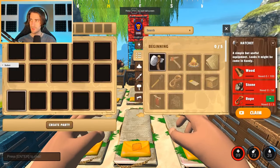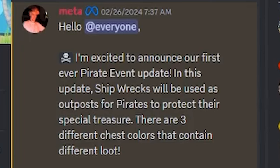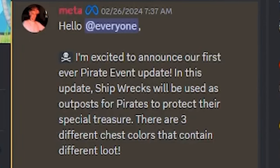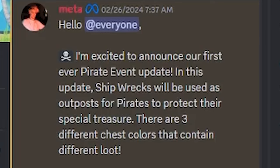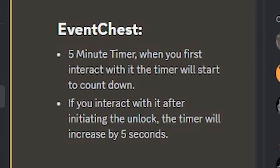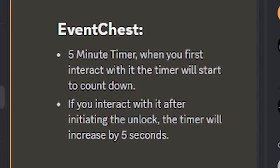I'm excited to announce our first ever pirate event update. In this update, shipwrecks will be used as outposts for pirates to protect their special treasure. There are three different chest colors that contain different loot. Event chests have a five-minute timer — when you first interact with it, the timer will start to count down.